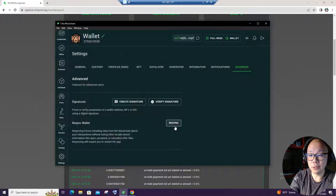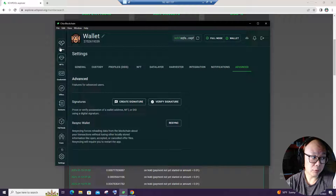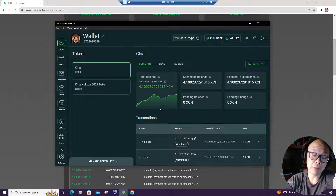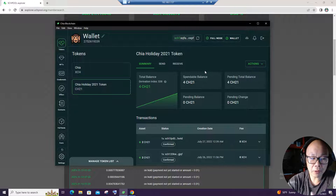I decided to click it without even looking it up on the Chia forum, Reddit, Facebook, or Discord. I just said, 'Screw it, I don't have time — I've already lost two days, what else can go wrong?' As soon as I clicked resync, everything zeroed out — my tokens, my holiday coins, all four of them gone to zero — and I let it sync.